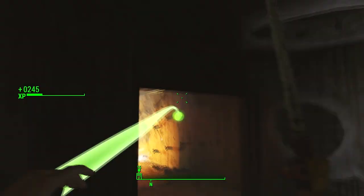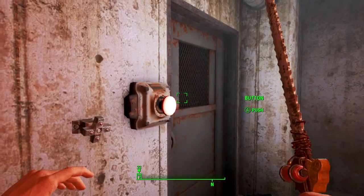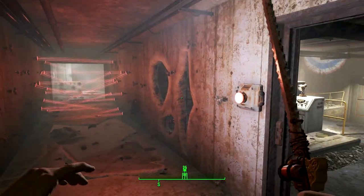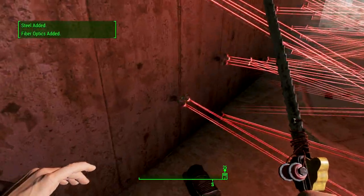Once you are done disarming the trip wires, you can rearm them again by pressing the big red button a couple of times at the end of the corridor, and then you just repeatedly do this. This is truly an unlimited supply of materials, and while this method might seem a little tedious, it is pretty legit and it will never get patched because of how the game works.